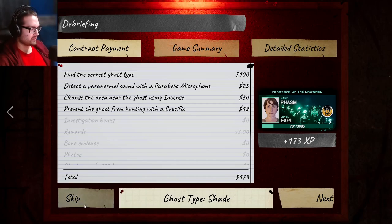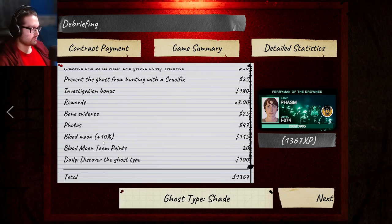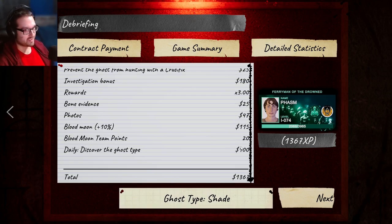We're down to no sanity but we have the objectives and the ghost type. I took photos of all the moon totems. Let's see what feedback I get. It was type: Shade - it sounds so creepy in here. Blood moon team points: 20. So yeah, they do want you to team up - the console version is coming out so they want everyone playing together. I want to see if there's any more community progress - it shows 0.01 percent.